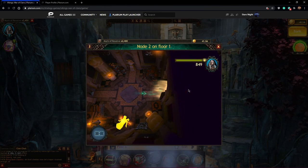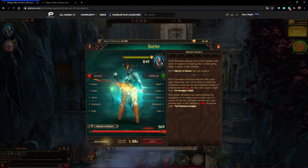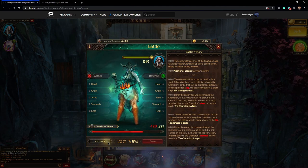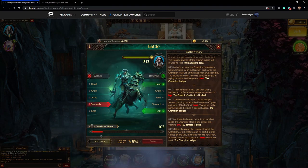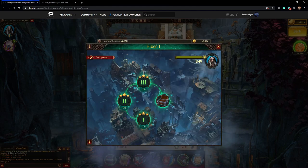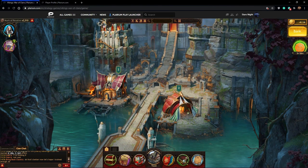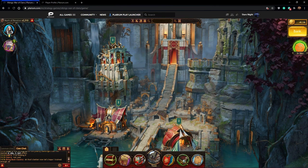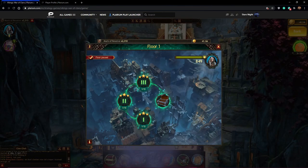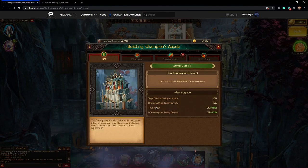I'm going to speed past all this — there's no reason to show this mindless boring fight on auto battle. We finally got all three stars on the first floor. Let's go check out our buildings — they're level two! So that's definitely something worth doing instead of skipping over them. The buildings are going to give you stats to your military, so as you level them up these stats will grow bigger.